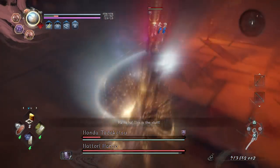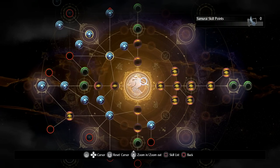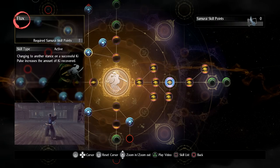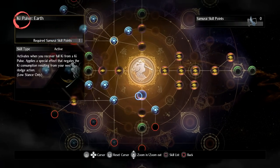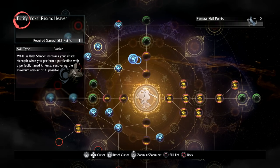To get started, there are some things you want to be aware of in the samurai skill tree. Pretty much any build with any weapon is going to want these skills unlocked: Flux and Flux 2, Flash Attack which performs an attack on weapon switch, all of your key pulse and Running All Two skills for each stance, as well as Purify Yokai Realm for each stance.